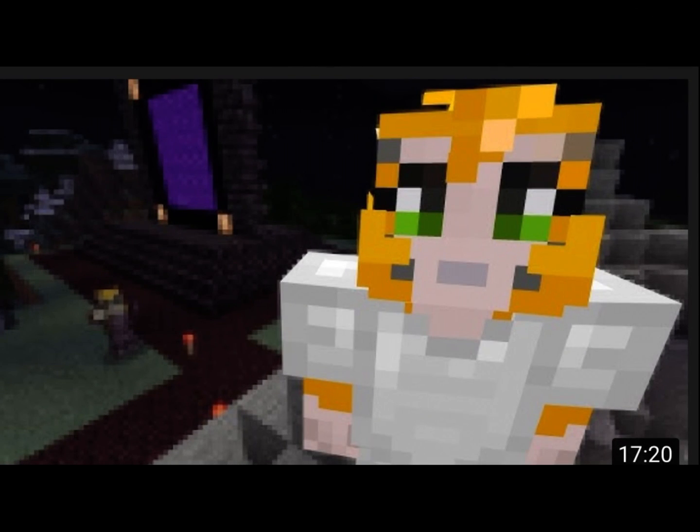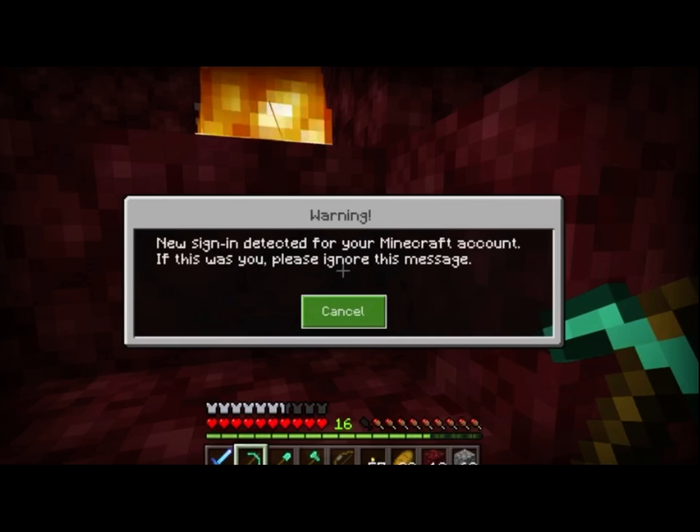Anyway, here we are at the title screen — not really much here. But if you watch partway through the video where things suddenly go off, here is the pop-up screen that appears when a new sign-in quote-unquote occurs. It's a strange thing because it's simple and the font is different than what it normally would be, which is interesting.